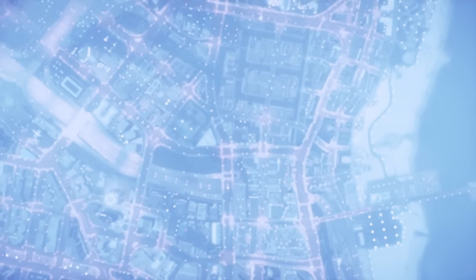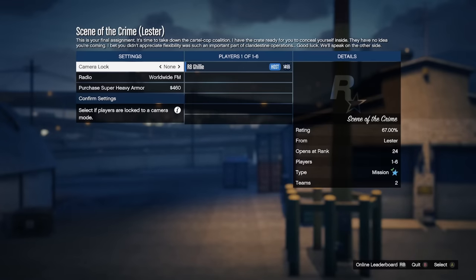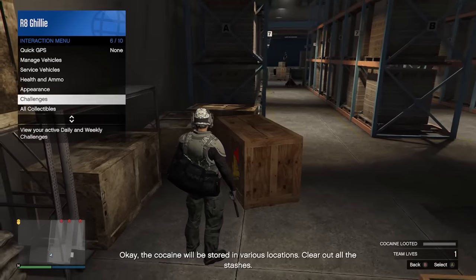If done correctly, it should throw you into this kind of merged mission state where it says 'Scene of the Crime' and then Lester if you chose Titan of a Job, but really it'll say whoever the mission giver is. And now when you start the finale, you will be able to save whatever outfit you chose during the gear prep mission.